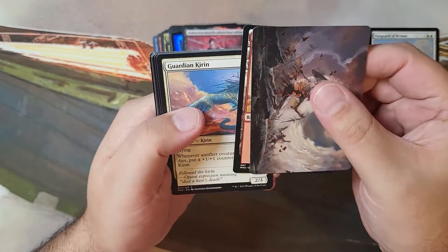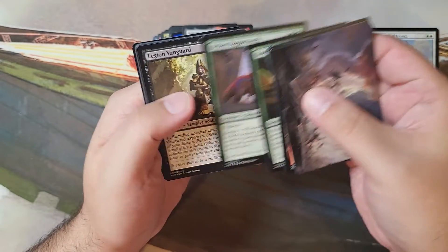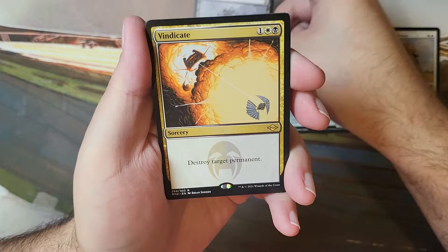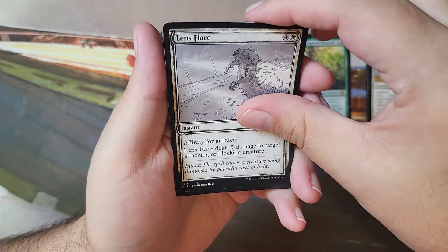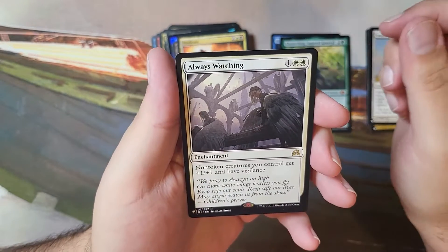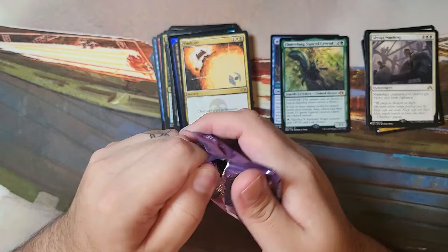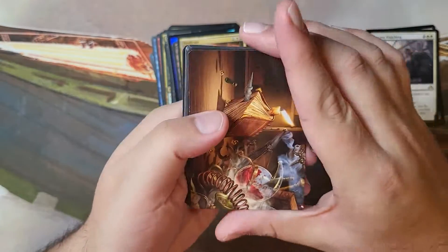I want to get my hands on a box of Modern Horizons 1 and crack that open — that'd be a fun time. Chatterfang — love that card. Another Dermataxi. Vindicate used to be a decent card too. Always Watching from Shadows over Innistrad — that was a set I really enjoyed. Shadows and Eldritch Moon — really good time playing that. Really fun to draft too, played a lot of that when it came out.